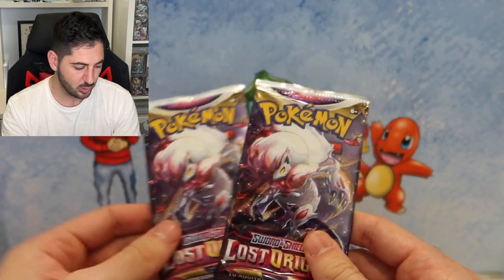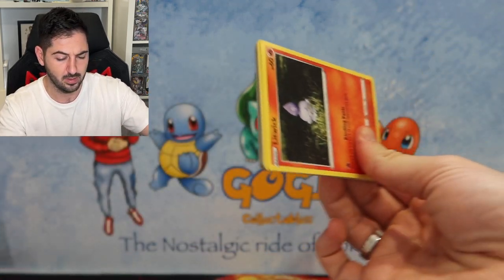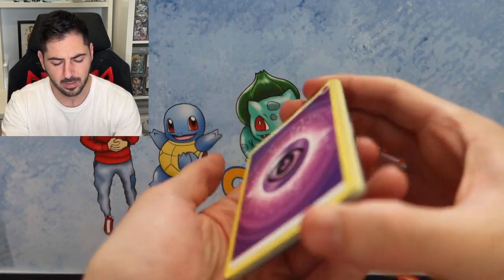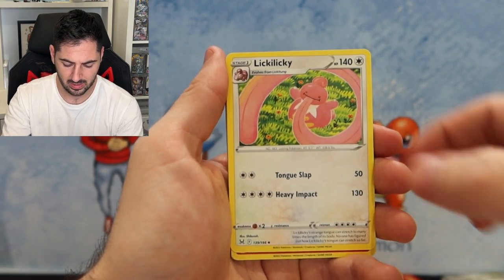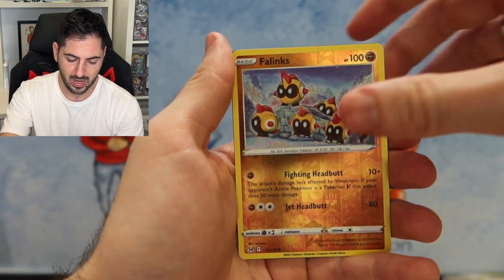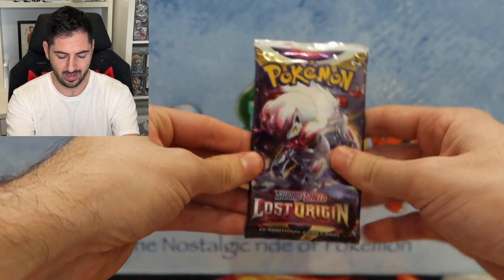Down to the last two packs - one Lost Origin. Come on, can we get the Aerodactyl, or of course the big bad boy Giratina? Cards are: Swanna, Lickilicky, Talonflame, Litwick, Snorlax, Rhyhorn, Roselia, Phanpy, and we hit a Magnezone V! It's something, but it's not that great.